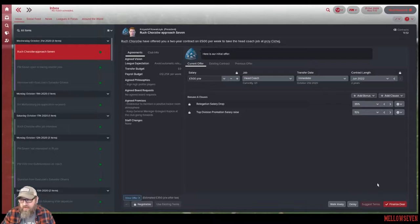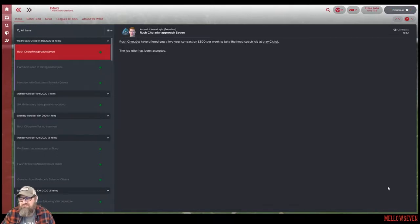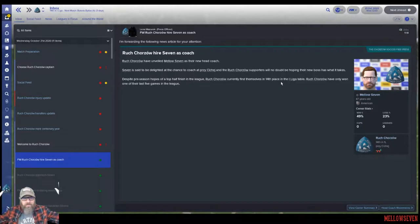Let's go ahead and say yes. Should we negotiate a little bit — think we can get $5.25? Suggest. You know, that's an extra $125 a month. We didn't quite get $500 per week but it's nice of them to round up for us there, so we accepted it. The colors change — we're now at Roos Chorzu.